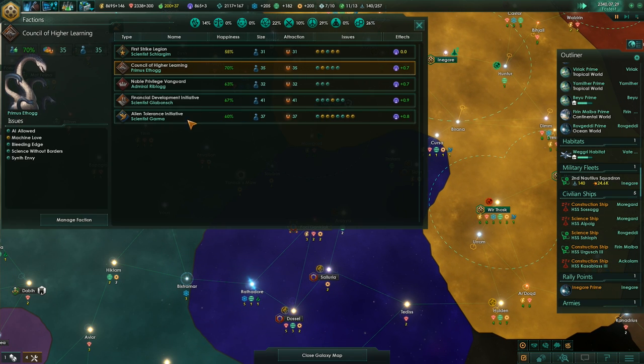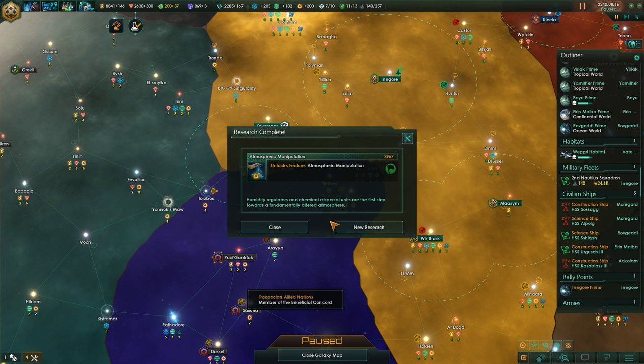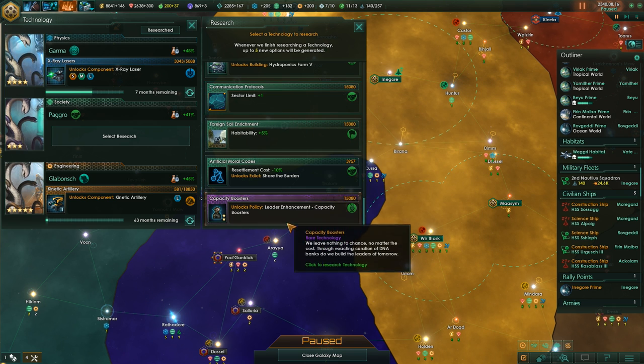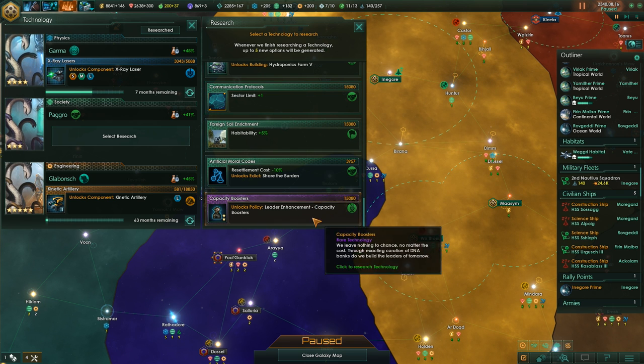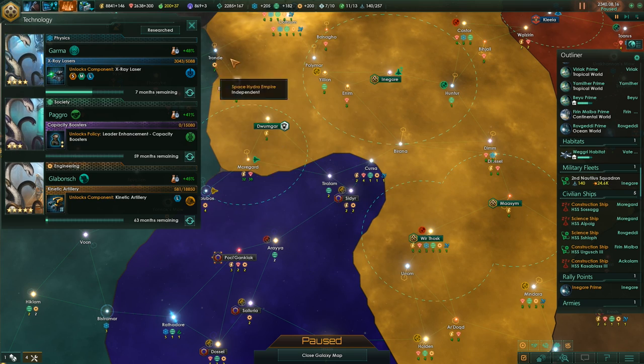Is anyone still more advanced than we are? Let's have a look — I don't think so. Bleeding edge — plus 5% happiness. So other than fallen empires, no one is more advanced than we are. What can we get next? Leader enhancement capacity boosters — yes, let's get that.